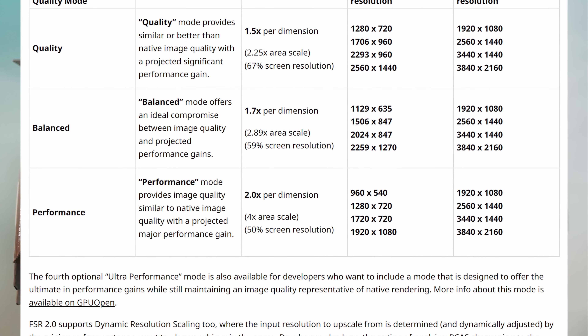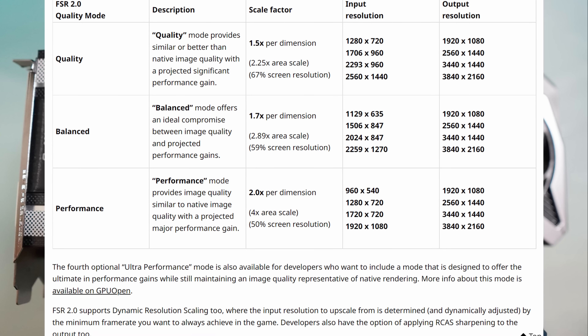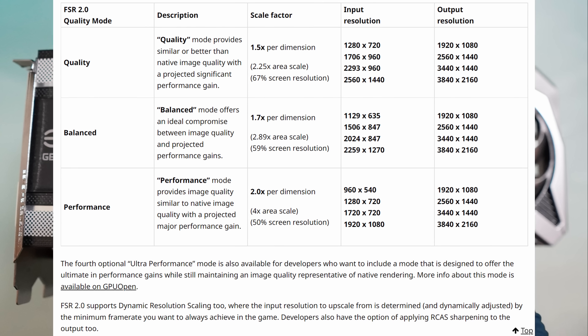We're going to test it at 1080p. And if that's working, we're going to try 1440p. And if that's working, we might even try 4K just for fun. Now currently, the only game with FSR 2.0 is Deathloop, so that's the game we're going to be using. Let's go ahead and jump right in and test this thing out.